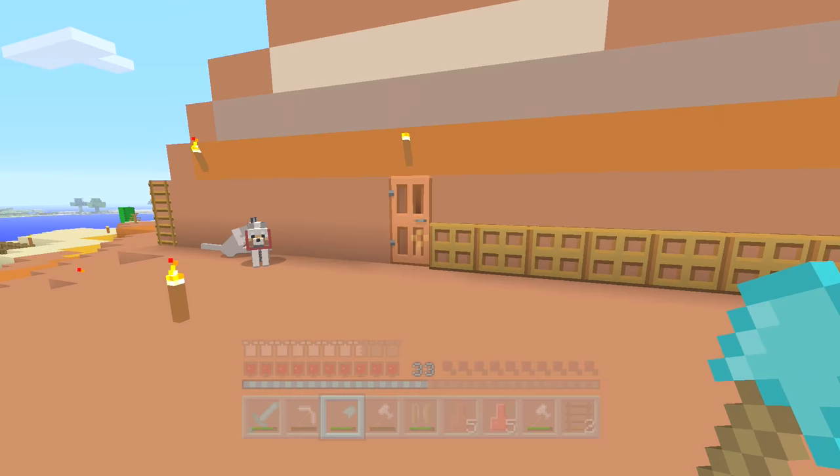I've got the wheat on me still, so I could go and breed some more sheep — that means it's going to be way easier to get more wool in the future. Let's go crazy breeding around here, then do the same with the shears and get a whole bunch of wool. How much do I have? 44 yellow — yellow is definitely going to be the main color just because that's what I have the most of.